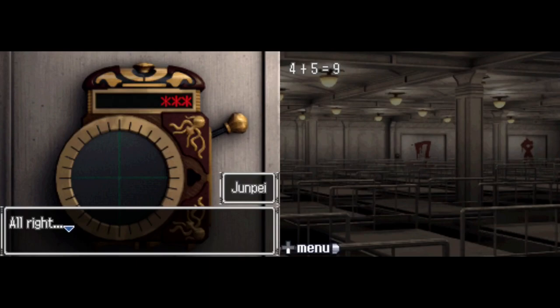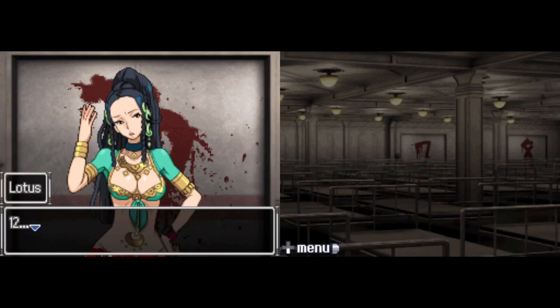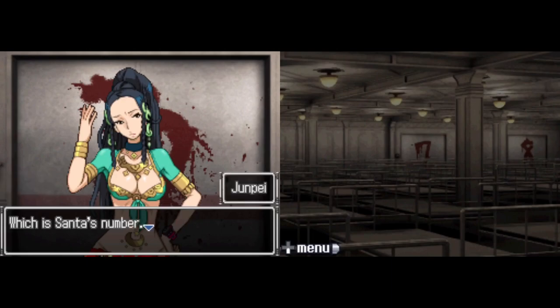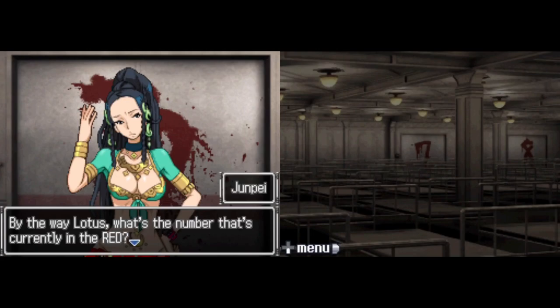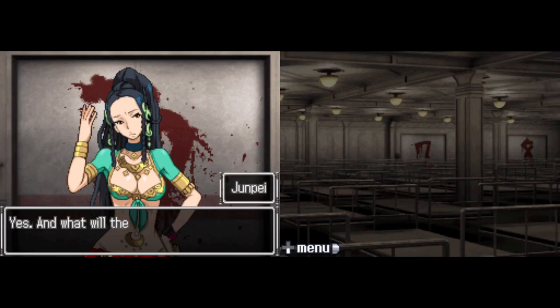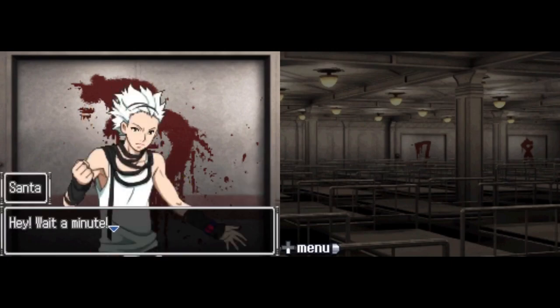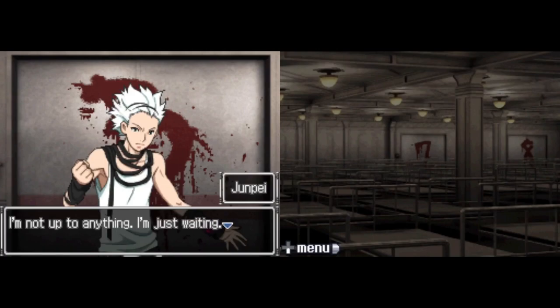The only people who haven't authenticated now are Santa, Clover, and Lotus. So, what's your point? You don't get it? Think about it. What's the sum of your number and Clover's? 12. And what's the digital root of that? 3. Which is Santa's number. By the way, Lotus — what's the number that's currently in the RED? 7 plus 6 plus 5 equals 18 — it would be 9. And what will the digital root be if you add 3 to that? 3. The door's number. There you go. What the hell are you up to? I'm not up to anything. I'm just waiting for the balance to shift. Santa — or Lotus and Clover. Once one of you moves, the others won't have a choice.